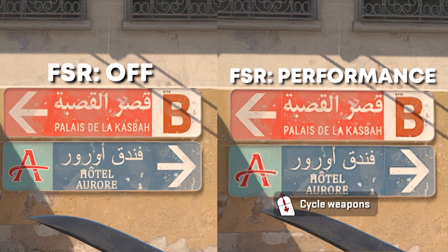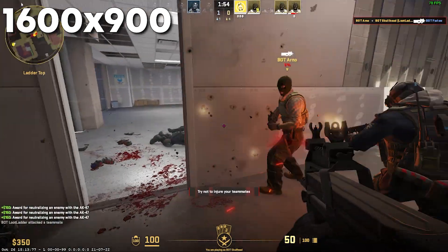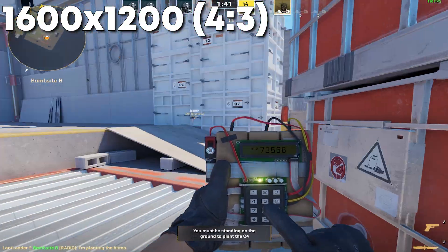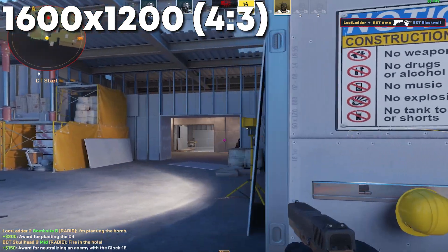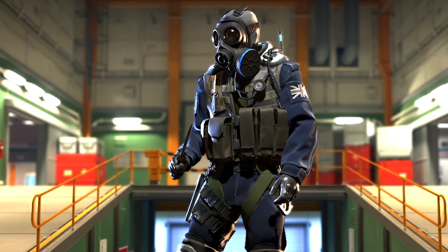Here's a side-by-side comparison for you to judge on your own. Something else to consider is playing in a lower resolution or even in a 4x3 aspect ratio, which would run the game in a smaller picture and easily boost your FPS. The degree to which you'd need to change these settings is ultimately up to you, because you know your setup best and how many pixels you're willing to sacrifice.